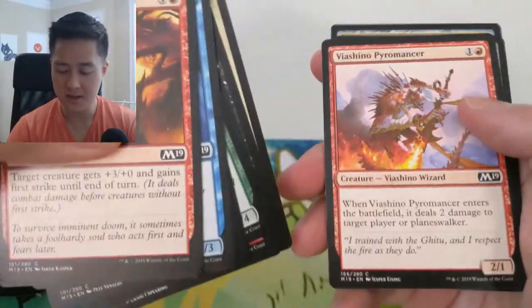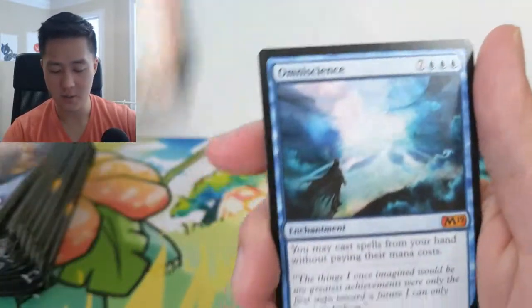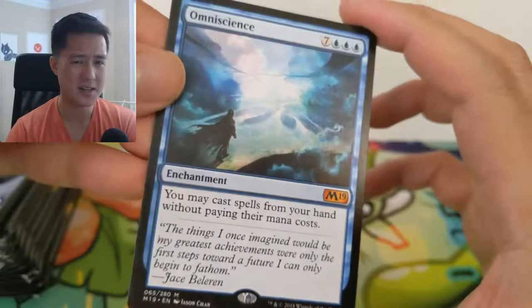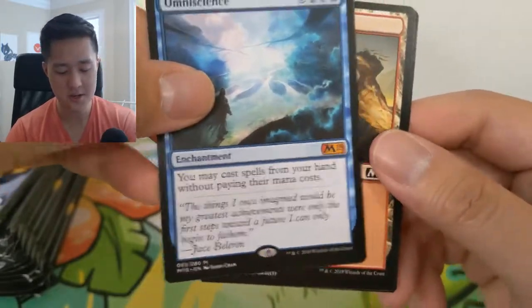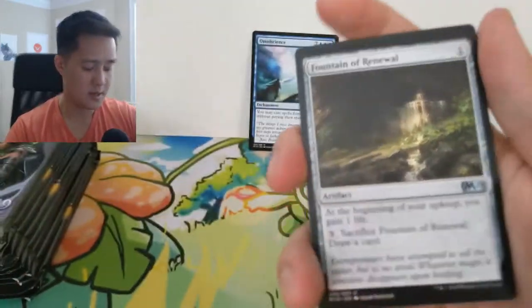In these core sets there are just certain things they want to make sure are in the rotation, like that Giant Spider having reach. But oh — Omniscience! This is a very cool card. Basically this card lets you forget about mana costs. The coolest usage is in legacy with Show and Tell — you throw this down and then all your huge creatures come in for free. For example, cast Emrakul for free and get another turn. Very cool card, and finally we have a mythic after going through quite a mythic dry spell in Core 2019.